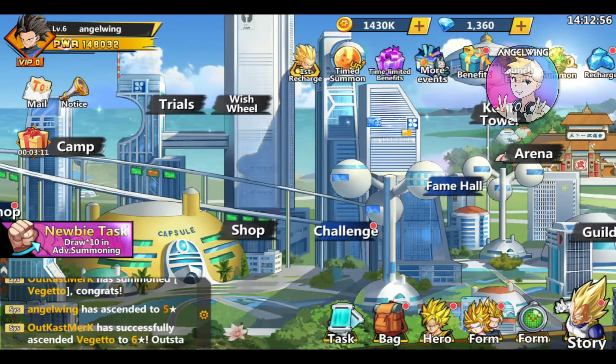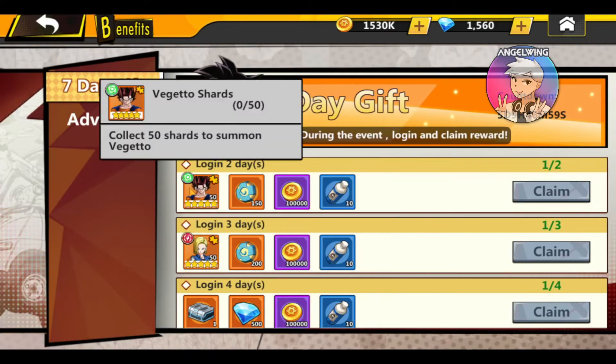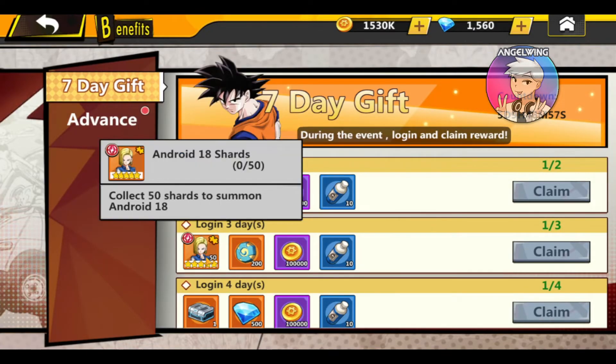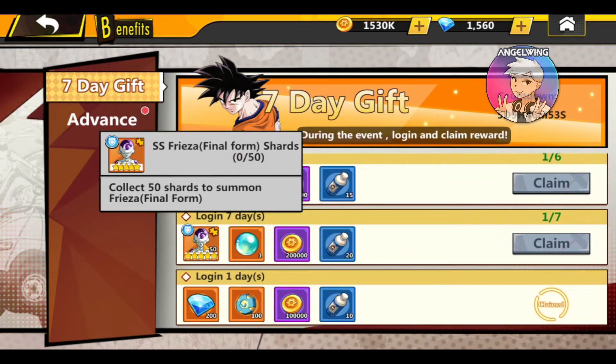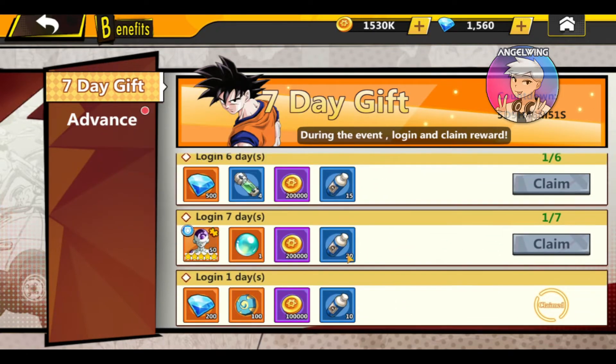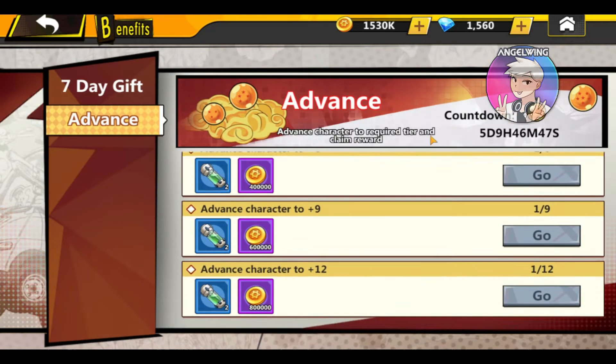The next reward is 200 diamonds. From the benefits, we have seven days login. The second day we are getting Vegito, Android 18, and Super Saiyan Final Form. In the seven days login you're getting five star characters — that's dope.